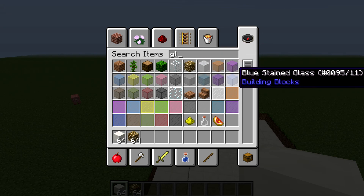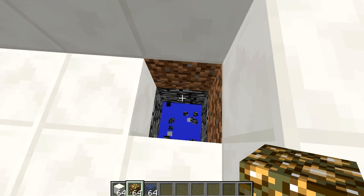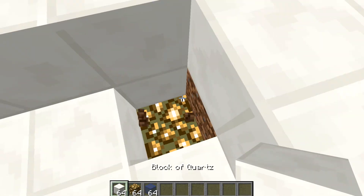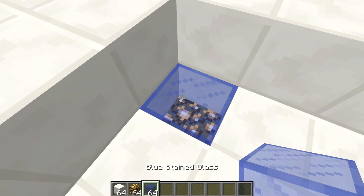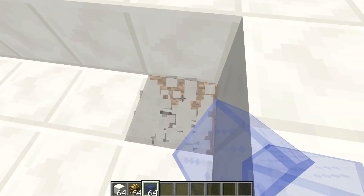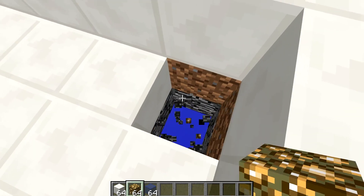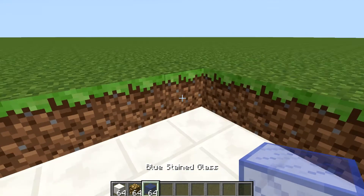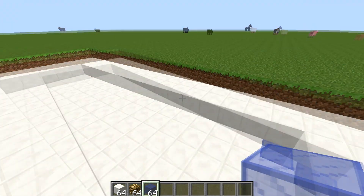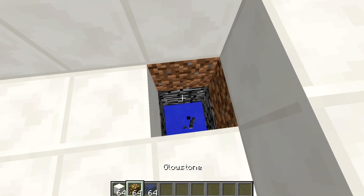I'm going to take blue stained glass - this is the way I'm going to do it - and I'm going to put that right there. Make these sides quartz, and then put the blue glass. Then what you could do is just directly put the glowstone, but I don't want to do that. You want to do that on each of the square corners, and then I'll show you what to do after that.